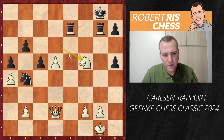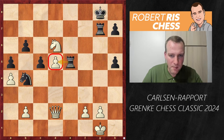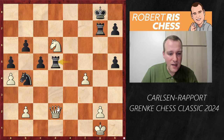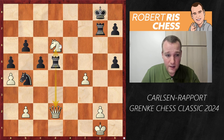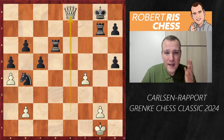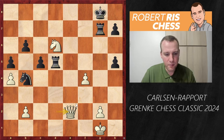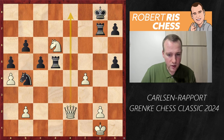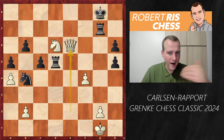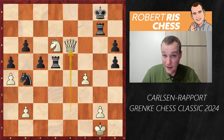Magnus plays f4, attacking the rook on e5. After Rxd5, white has a double attack on both queen and knight, but here there's Qe2 — the queen steps away and the knight cannot be captured because of Qe8 checkmate. Fantastic! So Rxd6 is not possible. The main threat is the queen coming to e8. Black plays h6 so the king can try to go to h7, but after Qe6 the queen infiltrates anyway and black resigned.